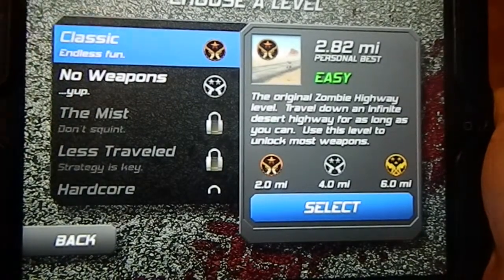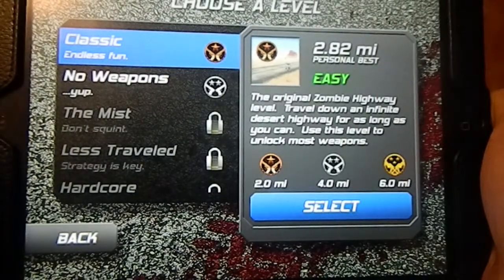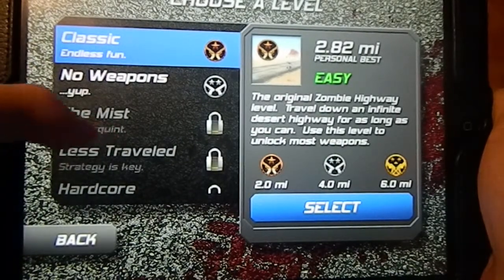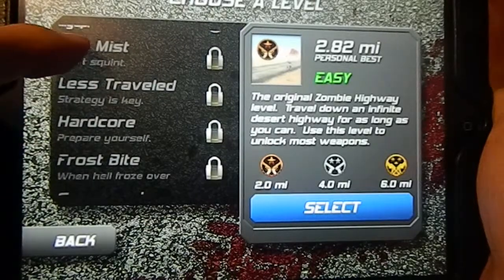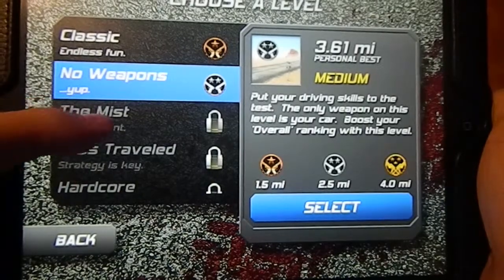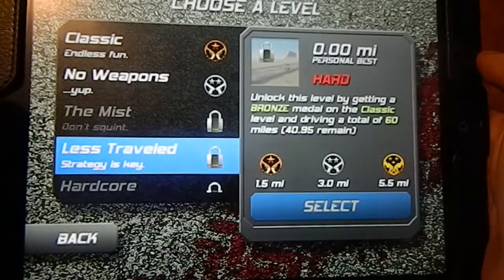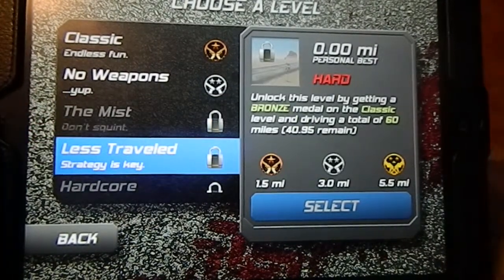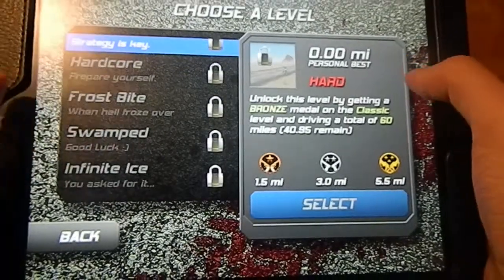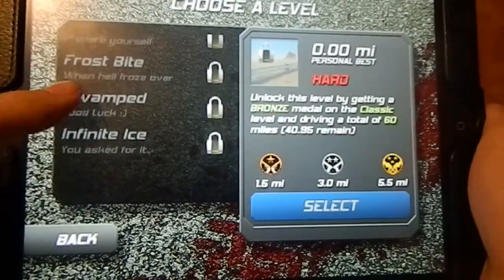In classic mode you have guns to shoot zombies or you can drive and run them over. There's also a no-weapons mode where all you can do is drive. Other modes can be unlocked — for example, one requires driving a total of 20 miles, getting a bronze medal on the classic level, and driving a total of 60 miles. It tells you exactly what to do to unlock each one.